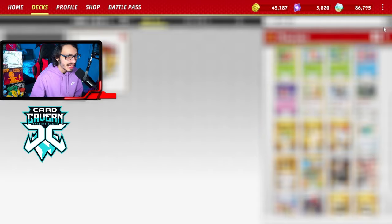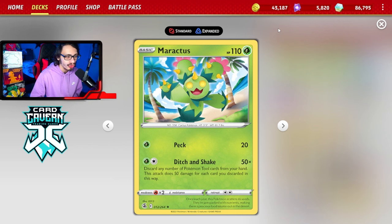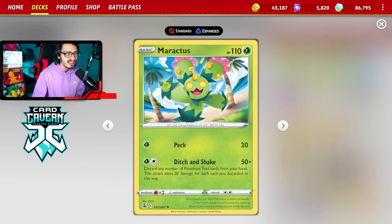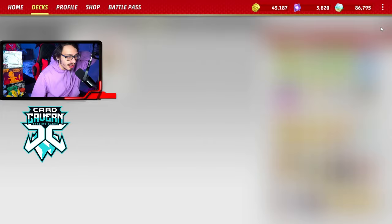Maractus has the attack Ditch and Shake, where you can discard any number of tools from your hand and do 50 damage for each tool discarded. Combine that with Snorlax's Vicariousness, which lets you put two Leftovers from your discard back into your hand. With double Snorlax you can put up four Leftovers in your hand, then discard all four for 200 damage — enough to knock out Charizard EX in one hit, since it's weak to Grass.